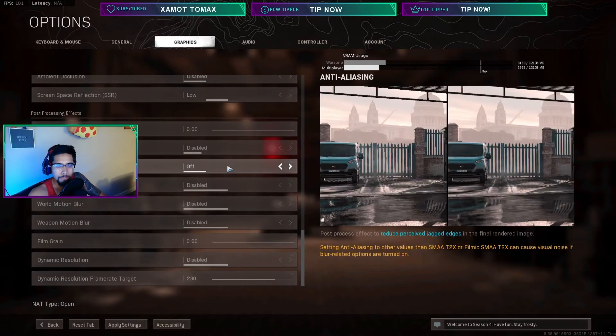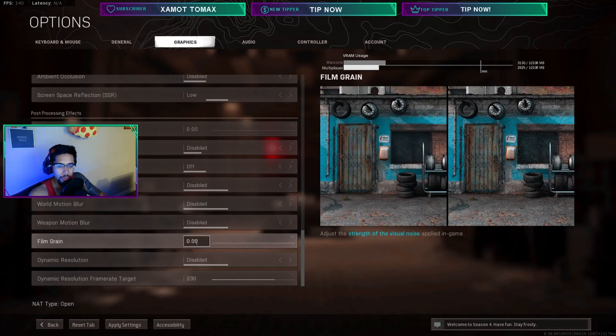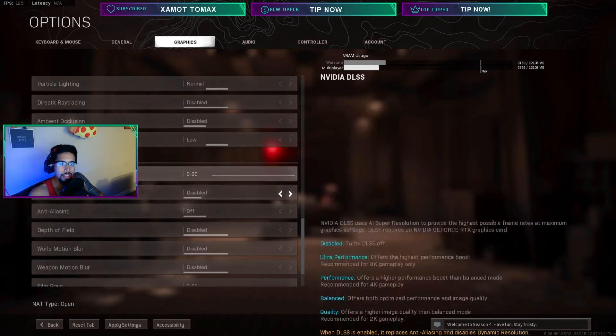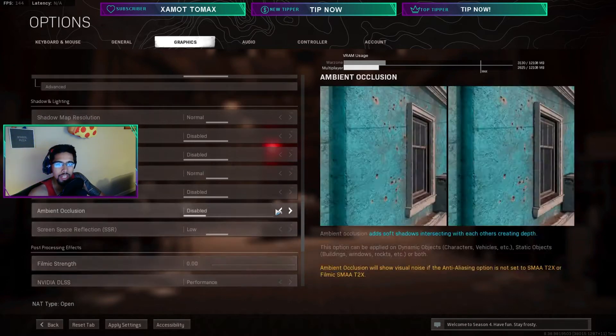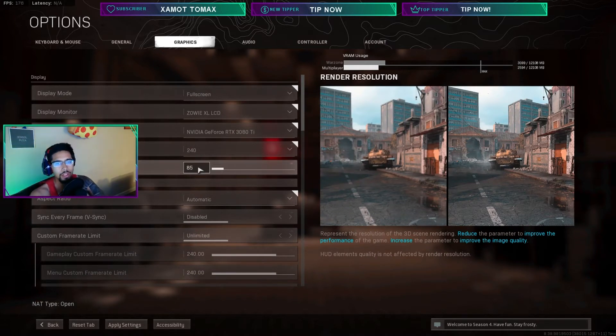Turning anti-aliasing on will hurt your frames a little, but not too much. Depth of field and motion blur: turn both Off, otherwise you're impaired. Film grain Off. Dynamic resolution does not work, and DLSS does not work as well as intended — especially depending on your GPU. If you have something like a 2070 Super like my old PC, you might see like 30 extra FPS, so definitely mess around with DLSS. If you have a 4K monitor you could use Balanced or Quality and see if that helps your frames.